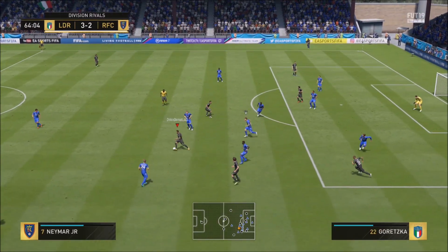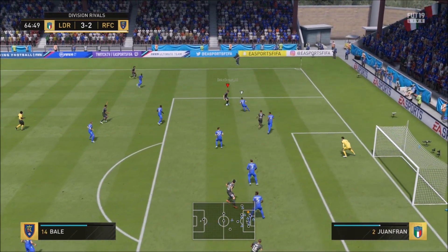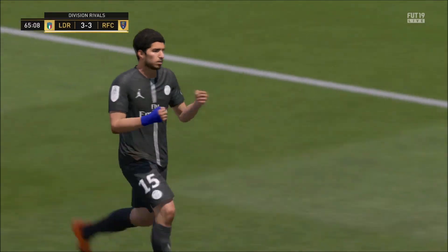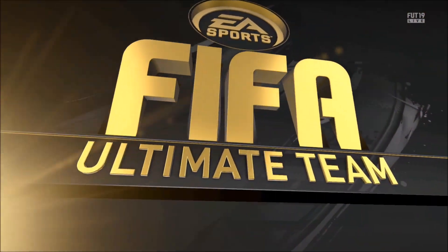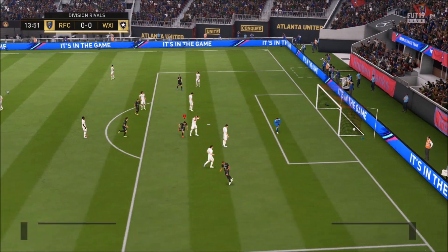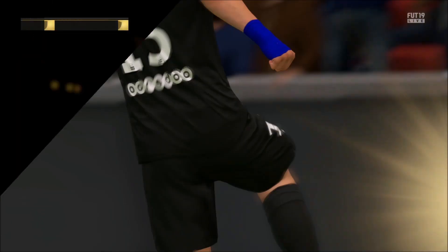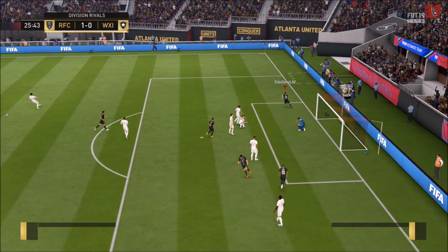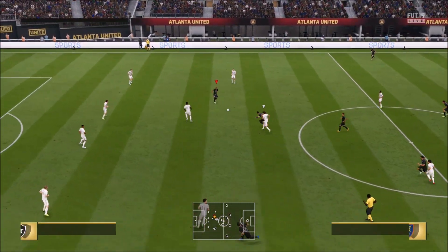Busquets finding Bale — Bale with a scoop turn, a drag back, and there he goes. Suarez exactly as I was saying, being an aerial threat — Luis Suarez will bury it. He's got 94 finishing. Neymar to Rabiot, Rabiot to Suarez, just finesse it in — so easy to play with Suarez. I highly recommend him. Mbappe again — you're not catching the wingers, that's why this team is so good. It's solid at the back, with 91 pace midfielders.